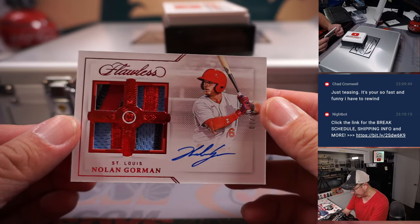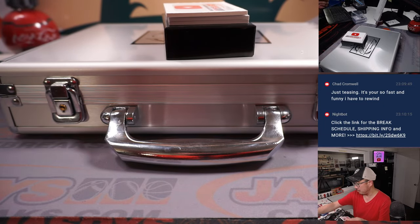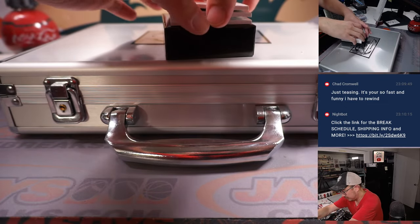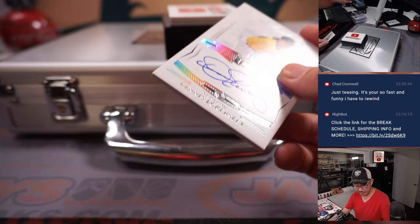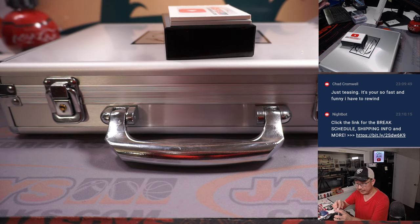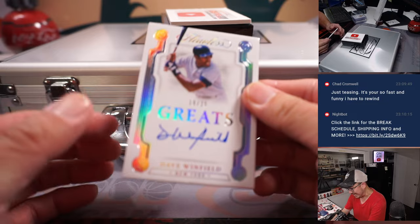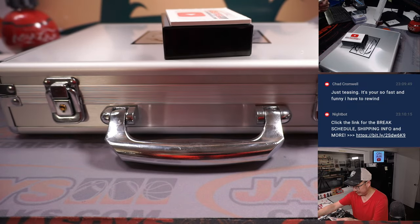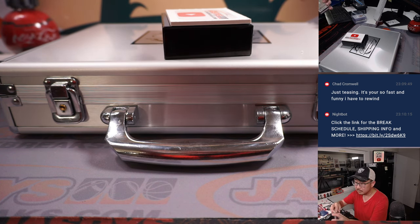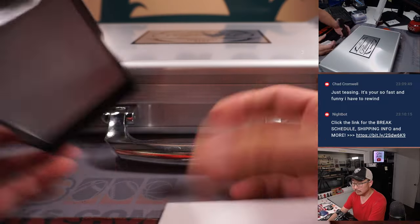Quad Relic and Autograph, Nolan Gorman, seven out of 20 — some nice colors there for David and the Redbirds. We've got Dennis Eckersley, the Eck, 19 out of 25 — Danny with the A's, won that team in the filler. And we've got Dave Winfield, Greats Autograph, 19 out of 25 — it's another Yankee for Danny.